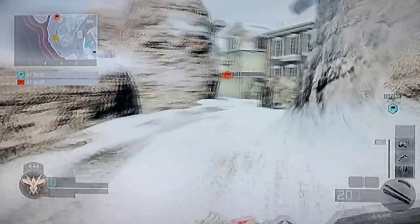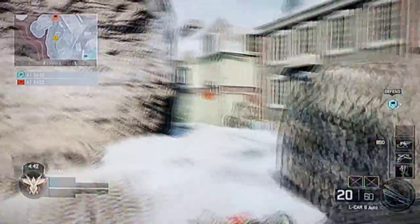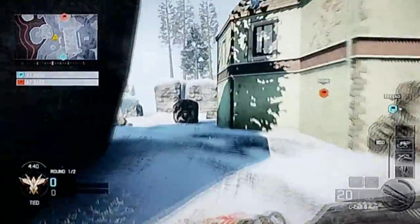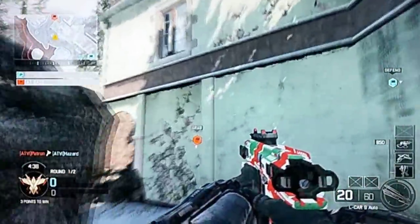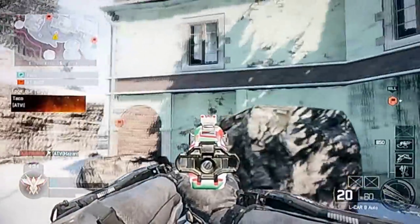What's going on guys, it's Briggs here and today I'm going to show you this Black Ops 3 multiplayer glitch on the map Infection. This glitch is ranked as easy — it's the easiest glitch that you can ever do and it's very useful for online.